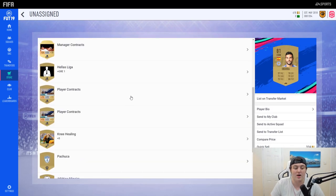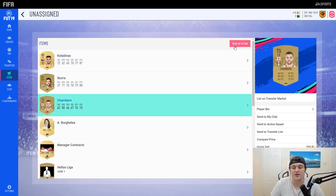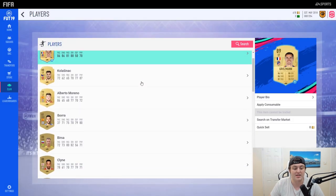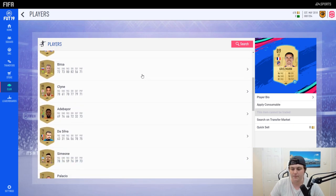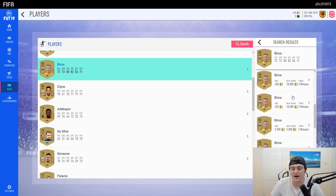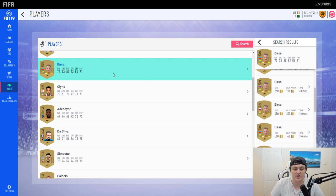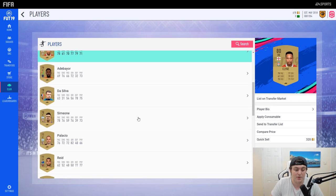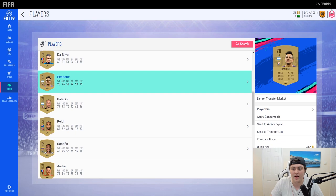We've got a bunch of consumables we can sell. The first players I'm looking for are ones I probably won't use — players from good leagues and off nations. This one's going for about 500 to 550 coins; I'd list him for about 450. The hybrid nations SBC is where this guy would be useful — where you need one league and a bunch of different nations — so I might get 450 for him. We also have Italian and Argentinian players, like Palacio.